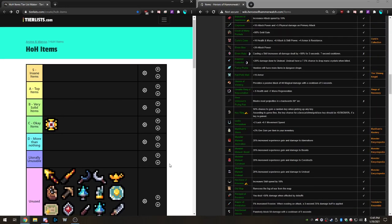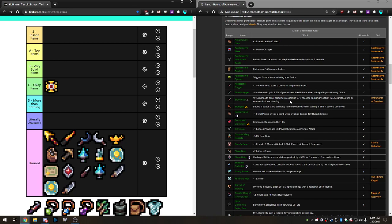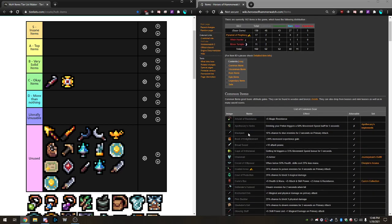Next we have the Blood Letter. It's a 10% chance to apply bleeding on enemies for five seconds on primary attack, plus 25% damage done to enemies that are bleeding. Skill-based characters can still use it — just activate the primary to get them bleeding, then your skills do 25% more damage. When you attune it, the chance goes up to 20%. This is a decent item, even better than the Zeal since it's a chance on hit rather than on kill. I'll put it in Okay as well.